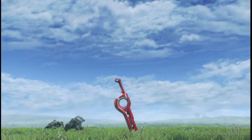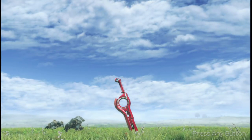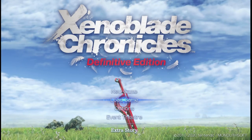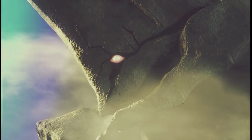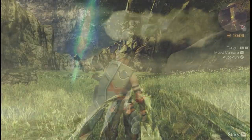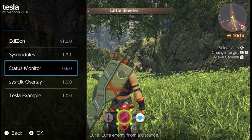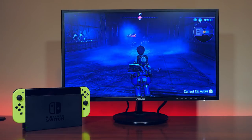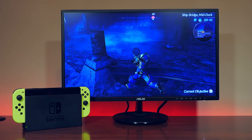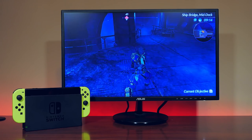First up, let's start with Xenoblade Chronicles Definitive Edition, a great modern update to the classic RPG for the Nintendo Wii. It's been received extremely well by the media, and fans of JRPGs are in for a real treat. But the game has come under fire for its heavy use of dynamic resolution, that particularly has an impact in handheld mode. Monolith Soft once again used the Torna engine that hosted Xenoblade Chronicles 2 on the Nintendo Switch.